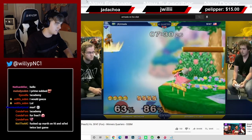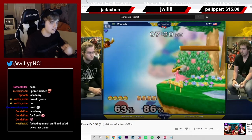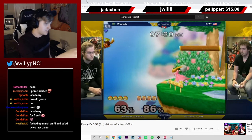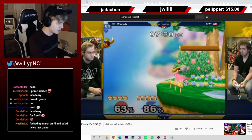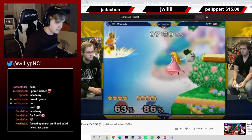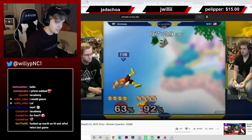This is a pretty fundamental good edgeguard. He's going to pull the turnip and read the Fox up B-ing. He already commits here — you can see the jump squat animation start. He sees that SFAT has Firefoxed high, and he's committing to throwing the turnip right where he thinks SFAT is going to Firefox. That's going to make SFAT go down lower. A way Fox can beat this is to do a double jump and actually go up low — at that point, Peach would already be committed in the air throwing the turnip and wouldn't be positioned to cover a low edgeguard.